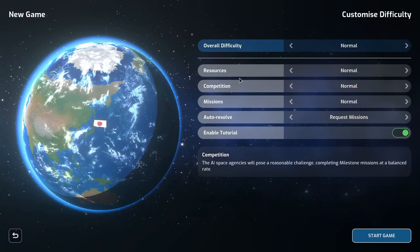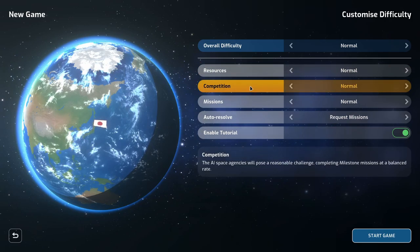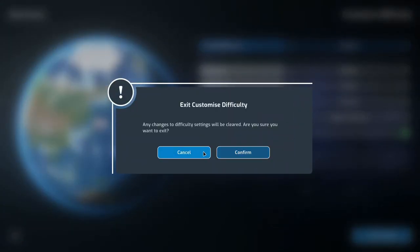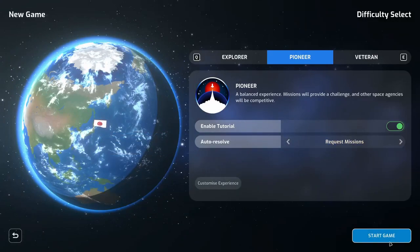In the customized experience zone you can adjust your overall difficulty, resources, competition, missions, and auto resolve. We'll leave everything as it is and begin.